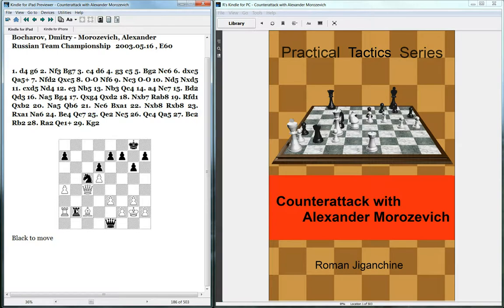Knight to b3 doesn't do anything — it doesn't attack anything, so White could just take the rook. We should always remember our own rook is under attack. So what's left is jumping the knight to d3 or e4. Knight to d3: if he takes with the bishop, we take on f2 and the rook and queen will probably checkmate that lone king. If he takes with the queen, we can pick up the rook on a2.